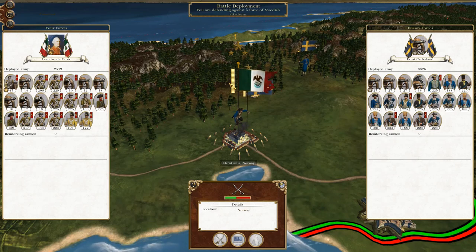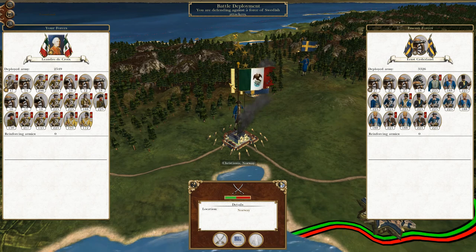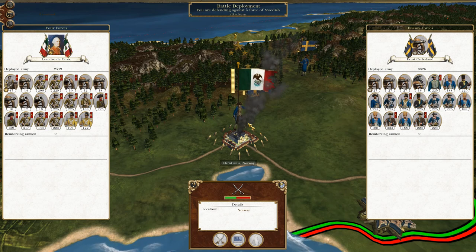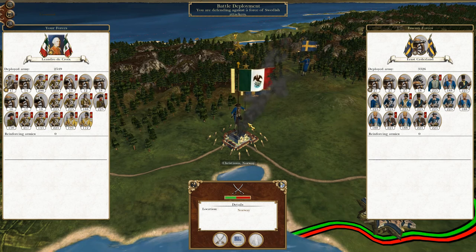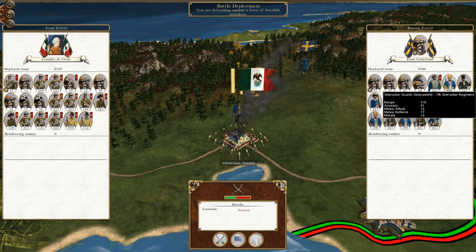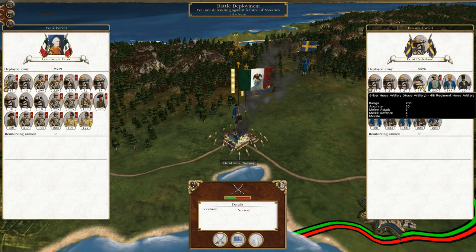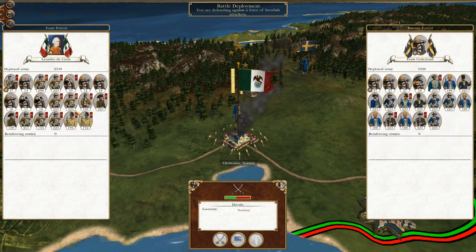What's up guys, this is the Roveman and I am back bringing you to the next episode of my Empire Total War Let's Play as Mexico. So picking up where we left off, the Swedish have attacked our region - well, previously theirs but now ours - they have attacked us in Norway, and they've got quite a quality selection of infantry, so I'm probably going to want to play this defensively because it's a decent army and mine's a bit depleted.